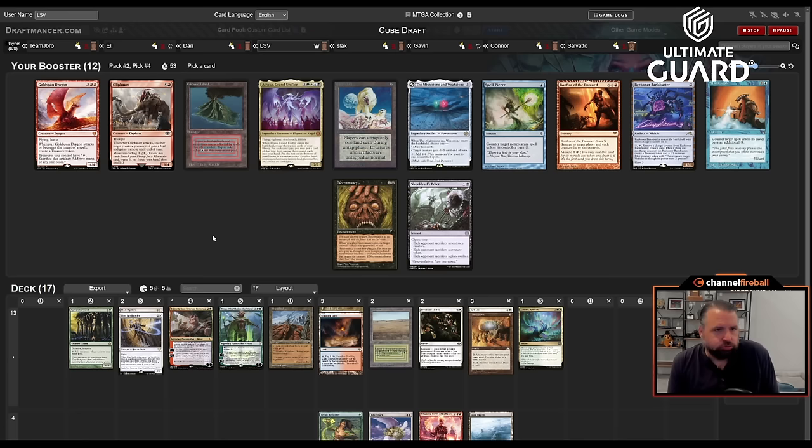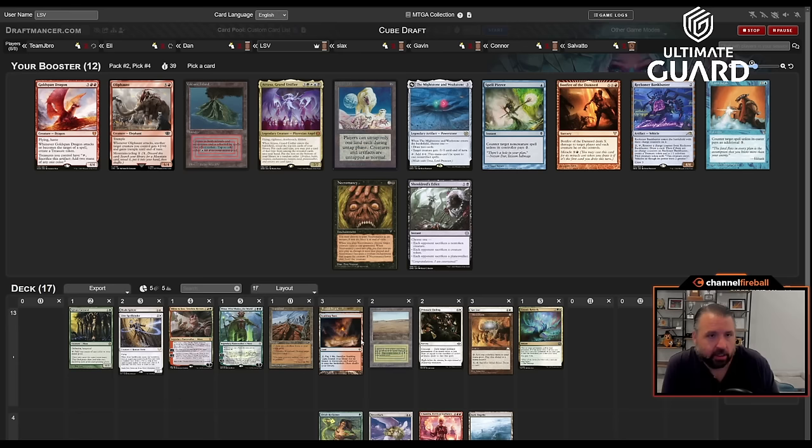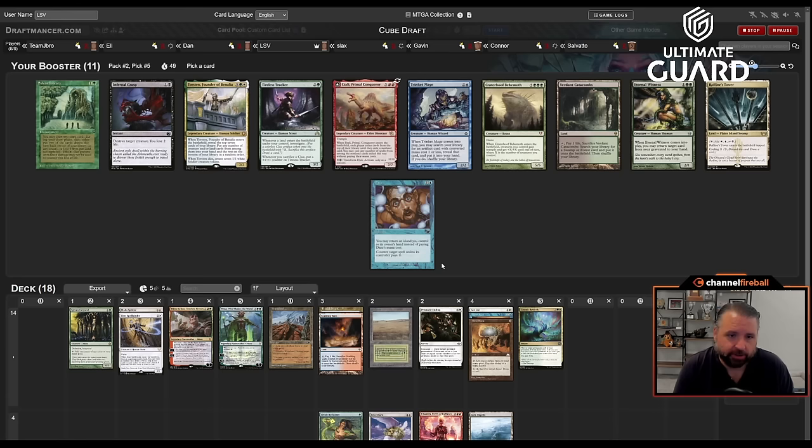I hate passing Atraxa — but what else am I going to take? There's Goldspan Dragon, I just don't really need that. There's Necromancy. There's Mana Leak — I have Flooded Strand and Scalding Tarn, I could easily put Mana Leak into my deck and maybe even Faerie Mastermind. There's Volcanic Island, which would make Scalding Tarn into red mana. I'm just going to take Mana Leak — it's such a good card.